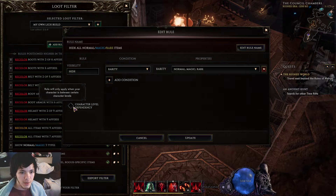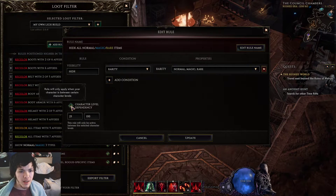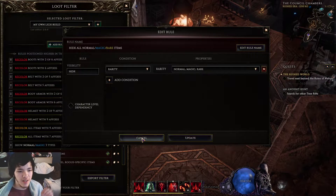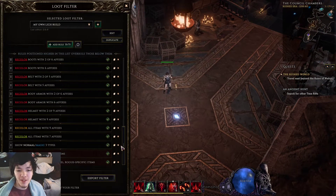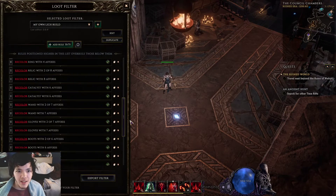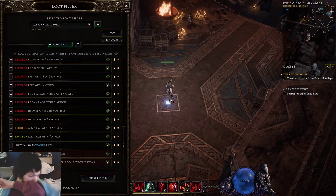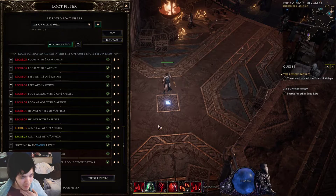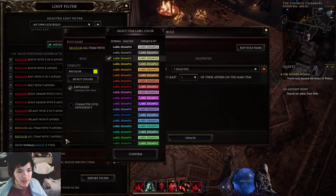Before, I had it set so there's a level condition from around level 25 or whatever, but I noticed really early on I actually just didn't want to see a bunch of items — I just wanted to see the important ones. So I got rid of that. However, it's totally optional for anyone out there who wants to add level dependencies.